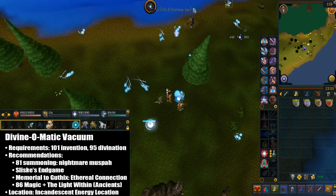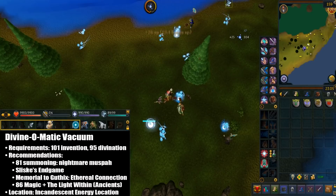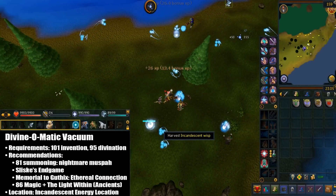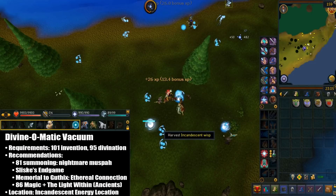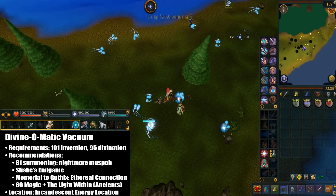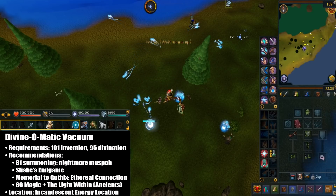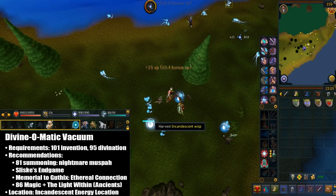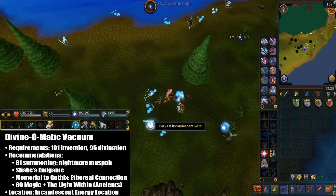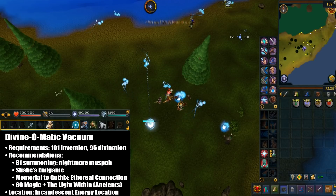So what I'm going to be using is a divine-o-matic vacuum, and this is an invention device. Now this requires level 101 invention, and also requires level 95 divination, just so you can harvest incandescent energies. Here are my recommended levels. You want to have 81 summoning so that way you can summon a nightmare muspa. The Slisky's endgame quest reward also helps, and that is for the Ring of Whispers. I also suggest you have Memorial to Gothic's perk, called Ethereal Connection, which makes divination springs last longer. Finally I recommend 86 magic as well as the Light Within quest, so you can access Prism of Dowsing, which is in the ancient spellbook.